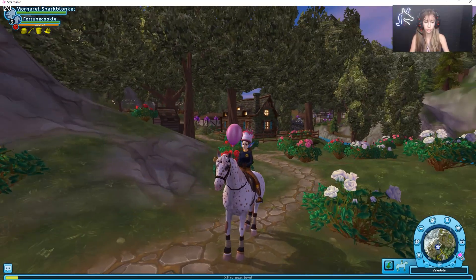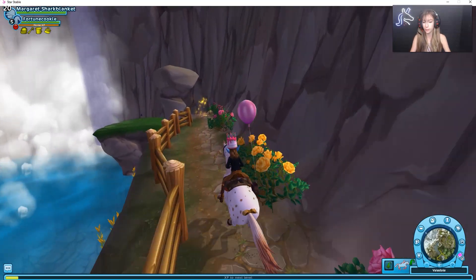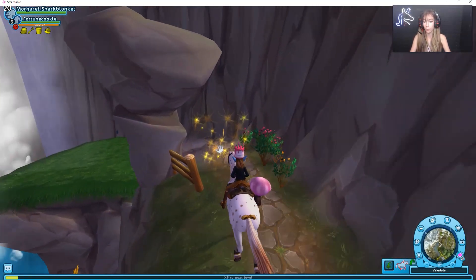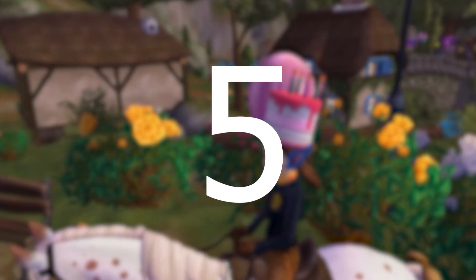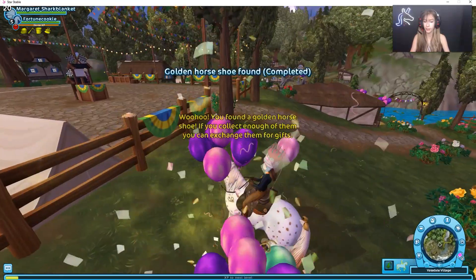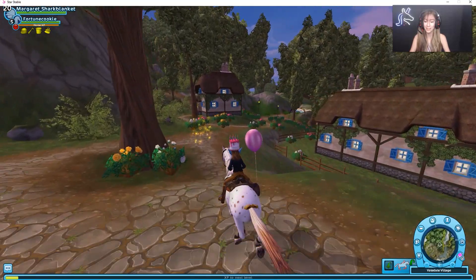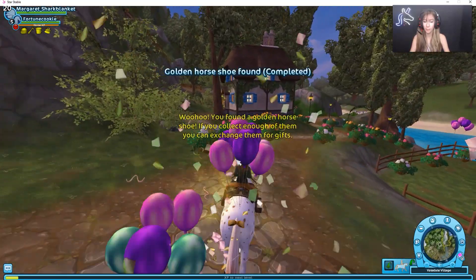The next golden horseshoe is over by this druid guy's house — there's a little path, and if you follow it back there is a golden horseshoe at the end of it near the water. There is a golden horseshoe right outside the championship area on the left, and if you continue past the championship area there's one on that path as well.